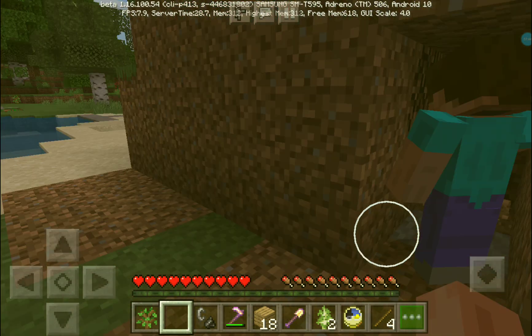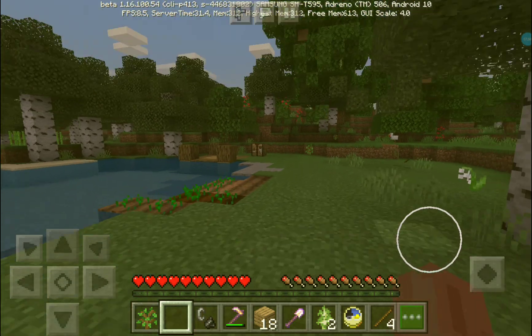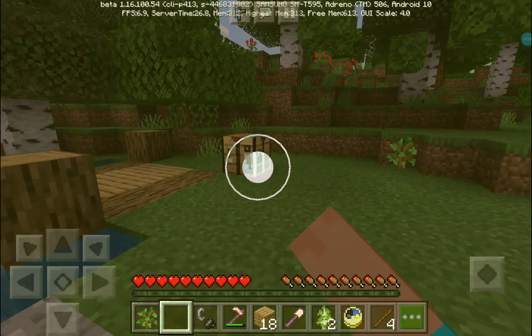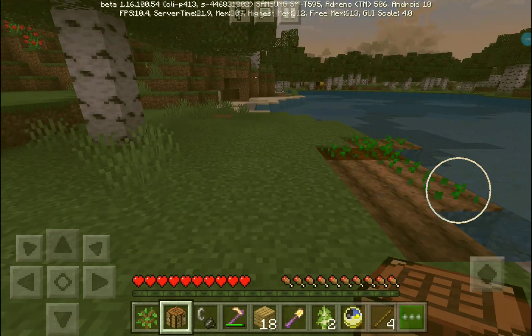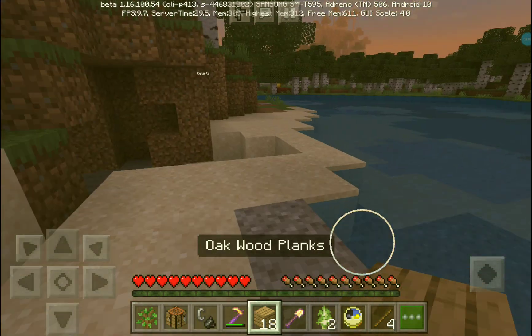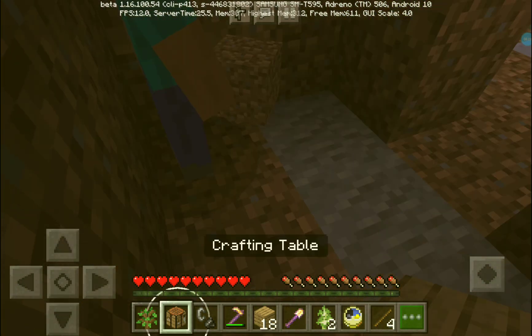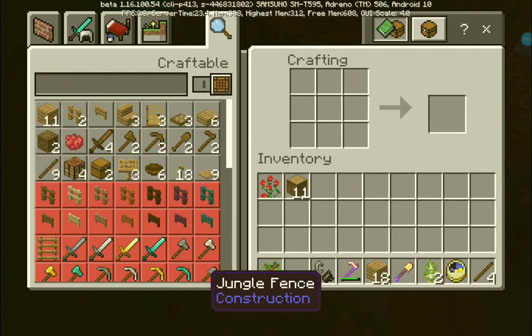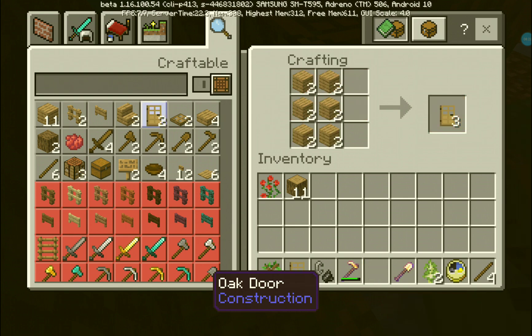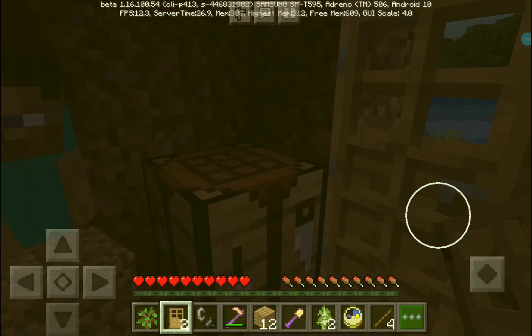I forgot something - I need to grab my crafting table. I have enough wood to make another one. Now run, run until it's done! I'm gonna make a door. I have oak, it looks cool. Do you have some cobblestone? No, I have only two pieces.